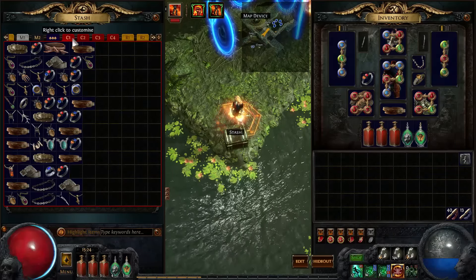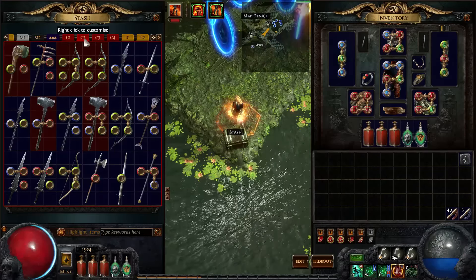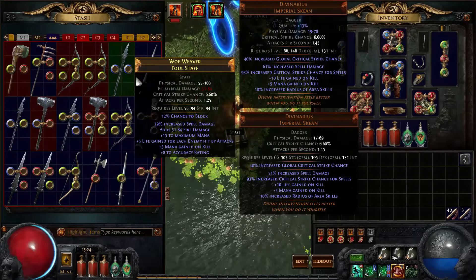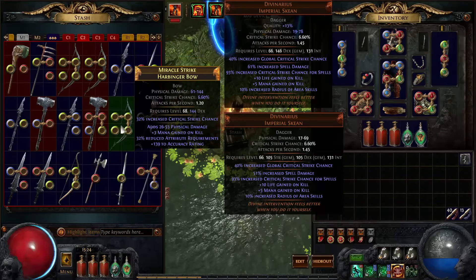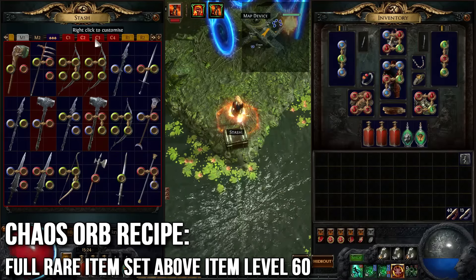In the first one I put all my jewelry: the belts, the amulet, and the rings. In the second one I put my weapons. I only use two-handed weapons. The best ones you can use are short bows because they take up the least amount of space, but any two-handed weapon is good enough for the Chaos Orb recipe and the Regal recipe.